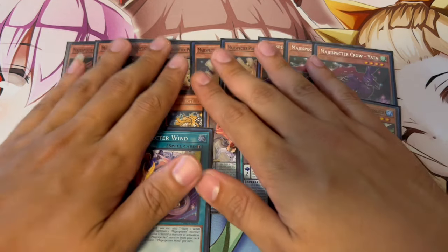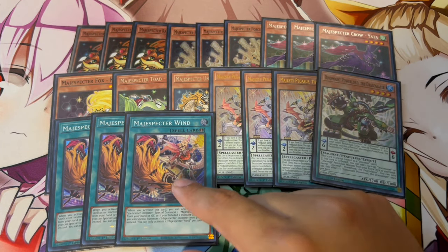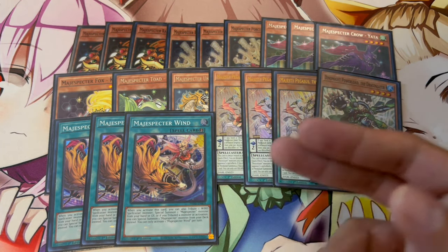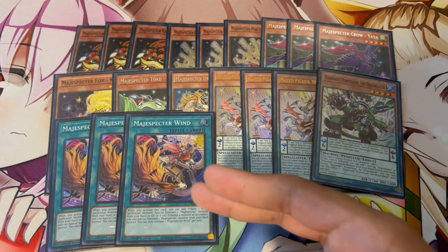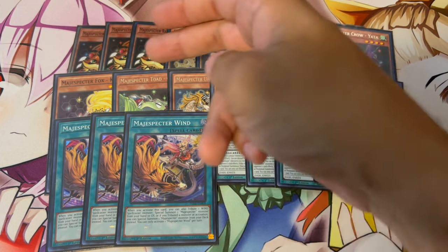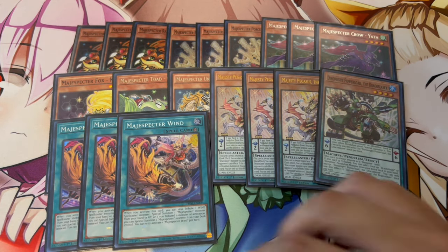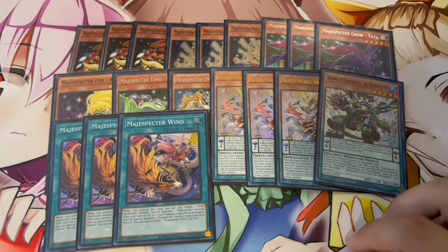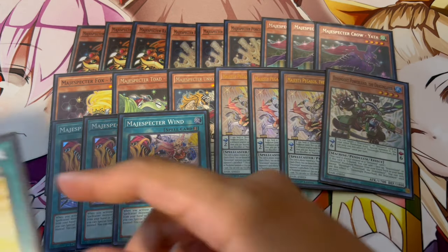Moving on to the Magispector spells — we are playing 3 Wind. Wind is one of the most important ones; it gets a lot of your combos started. Essentially it Special Summons a Magispector monster from your hand or graveyard, but if you tribute a Wind Spellcaster then you can summon it from the deck instead — this is how you get to Kirin a lot of the time. You also want to end on Wind because it acts as a disruption on your opponent's turn: even if you're not ending on Kirin on your turn, you can get to it on your opponent's turn.